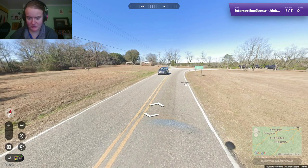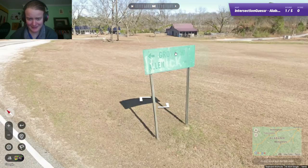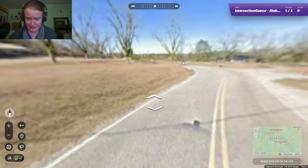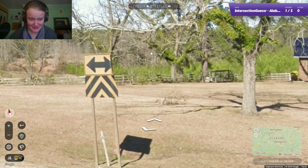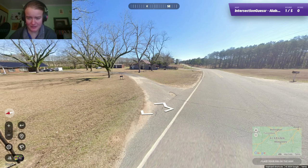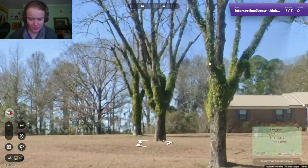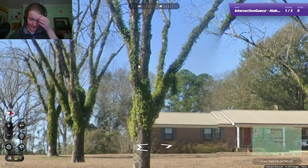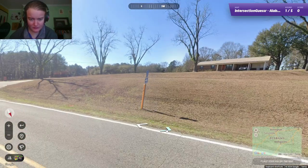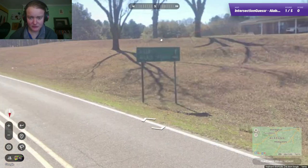We've got a T-junction ahead - we can see that unique T-junction sign. What does that even say? Grove Hill maybe? How old is that sign? It's been through a lot. There's the Alabama T-junction sign - states are often unique to different states, so they're good to know. We've got pine forests. I wonder if that stuff growing on the trees is specific to a certain region. Does this county sign tell us what county we're in? It would if it was legible. Counties are not actually particularly useful to me unless they're named after cities.